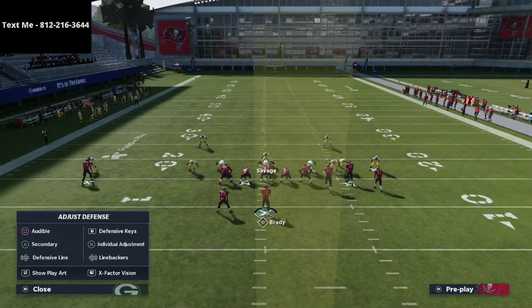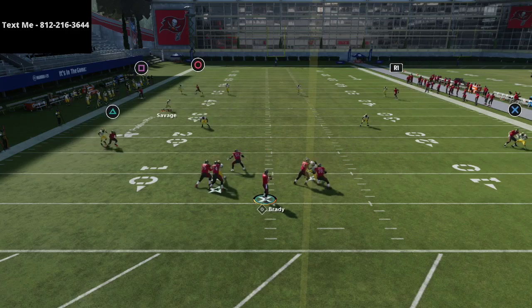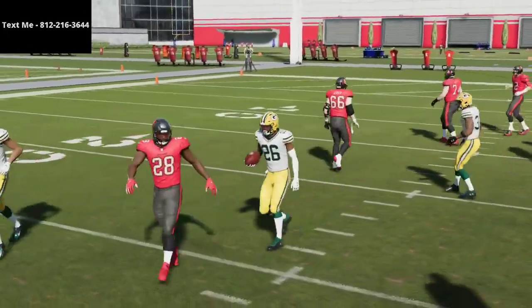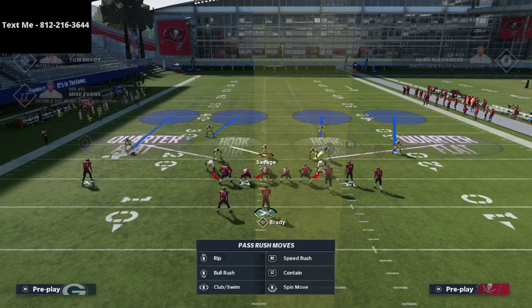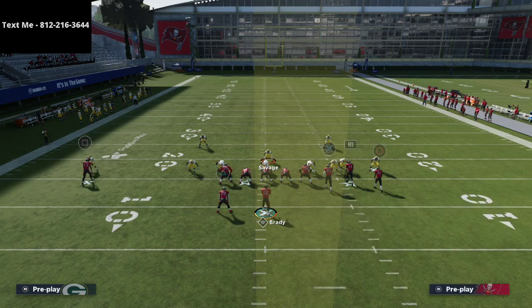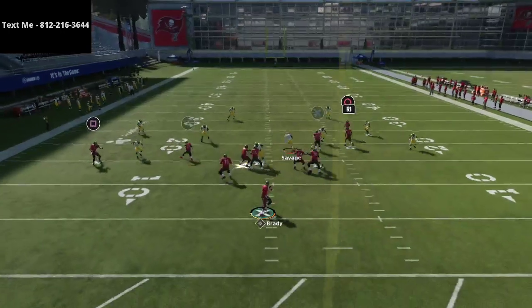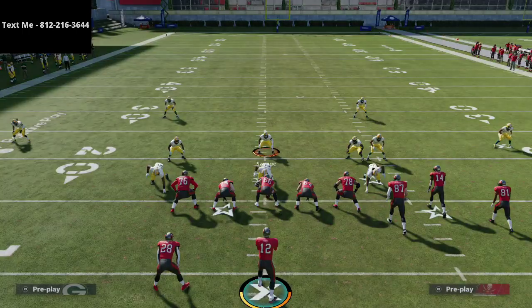We also have really good middle coverage — we can take hitches on both sides, take curls, and do a pretty good job overall. The hardest thing to stop from this defense is even crossing routes. The outside quarters will actually do a decent job on a standard crossing route — not great, but okay. If there's nothing deep over the top, the outside quarter will kind of be in the area and at least contest it.